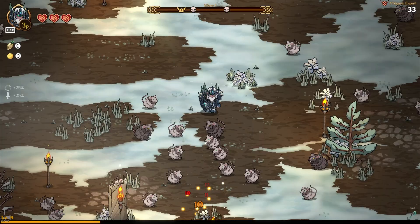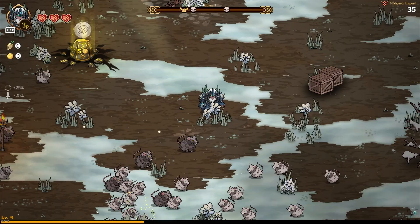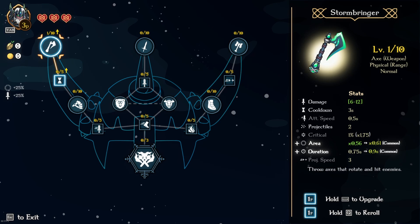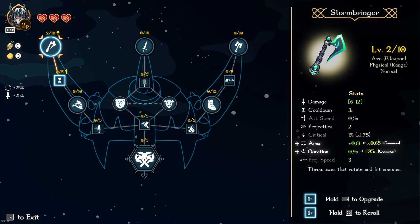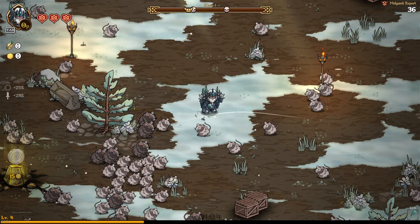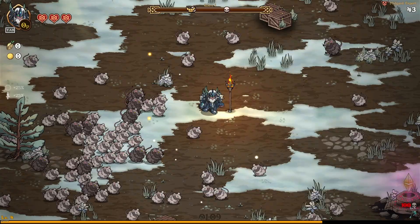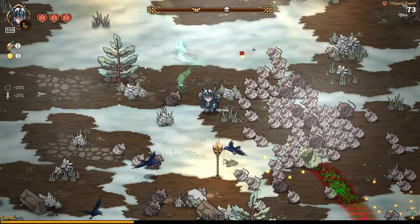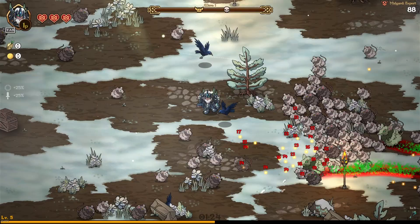I would recommend that while you're doing easy and hard difficulty that you ascend the axes so that you are able to get both of the ascensions available for it. We're going to keep killing the monsters, obviously gaining XP. Here we've got area and duration — I'm happy with the duration so we're going to take that. As you can see, when the axes last for longer they end up spinning more around you, so you're going to hit more things.